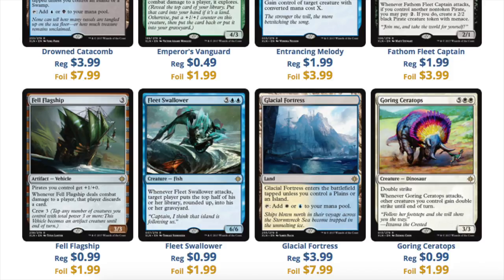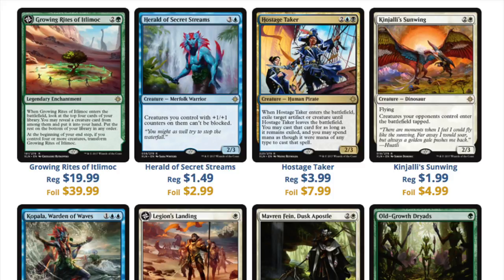Next we have the Flagship, the Swallower, and the Fortress at $4.00, and the Ceratops. They're all about $0.99. The Fortress is a little bit more expensive, but there are many, many copies of that land out there. And unless you have a particular need for this type of land — interestingly enough, booster boxes are costing distributors more, but distributors are charging stores less, and stores are charging even less to the end consumer. So their profit margin is much tighter.